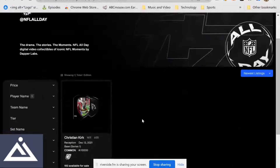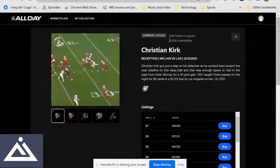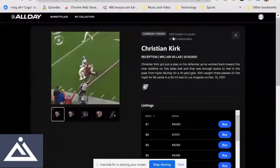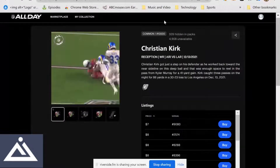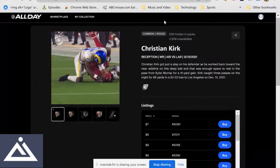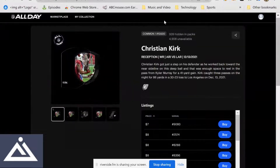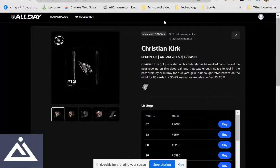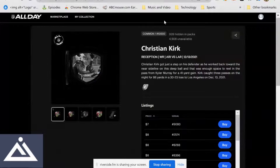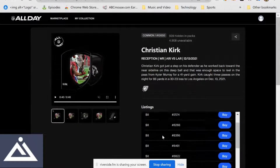Next on the list we've got Christian Kirk. As you can see, dude's only got one moment here. He was a big-time college prospect. About 50% is yet to be minted of the 10,000 in circulation. He kind of got buried in Cliff Kingsbury's Arizona — never really relied on him, never really got the air raid like we were all expecting. The target pie was really narrow there, funneled a lot to DeAndre Hopkins. Didn't get his dues. Now he's in Jacksonville with Lawrence as the number one guy on the depth chart. Only Marvin Jones is really behind him. We're talking down to $7.